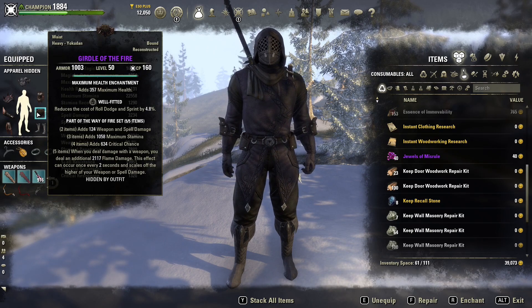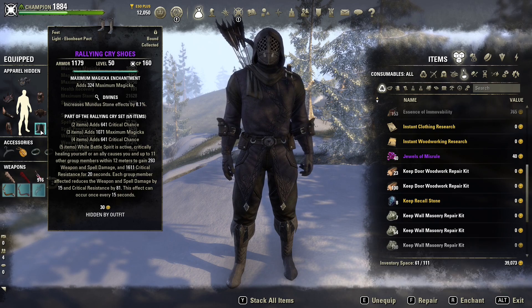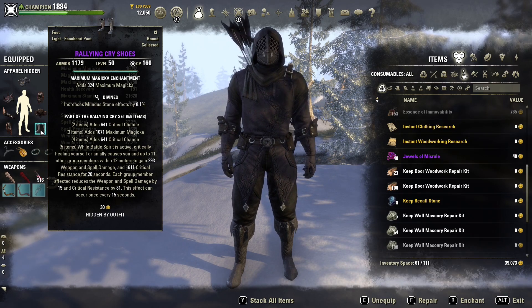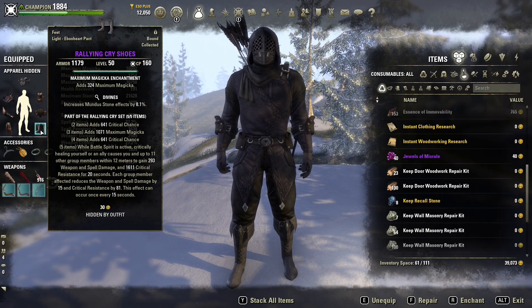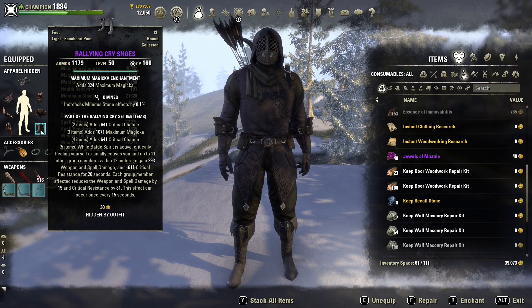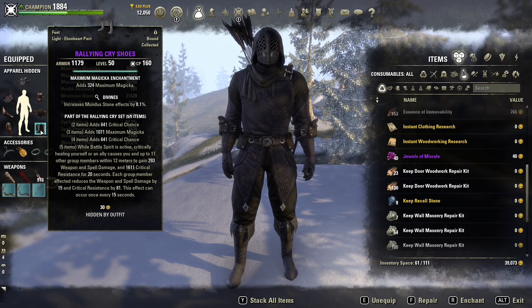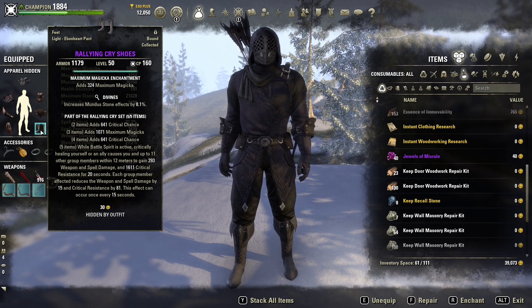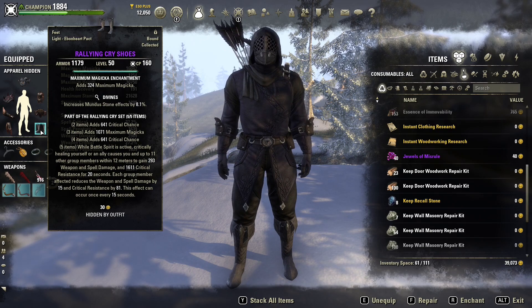Paired with that we have a back bar set which is Rallying Cry. This gives you crit chance, max magicka, and then while battle spirit is active, critically healing yourself or an ally causes you and up to 11 group members to gain 293 weapon and spell damage and a huge amount of crit resistance. This is less effective with bigger groups so it's great solo — it makes you take very little damage from crits and gives you a little extra damage, really improving your survivability.